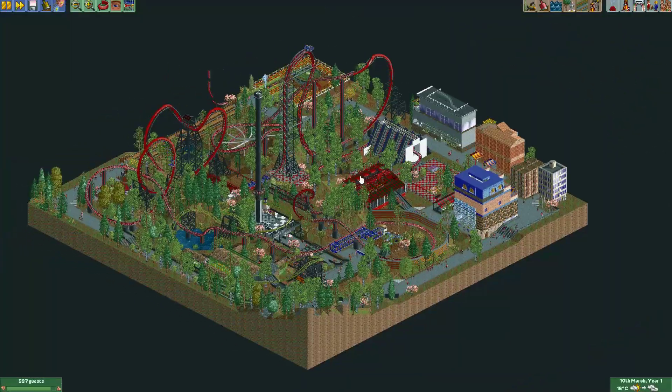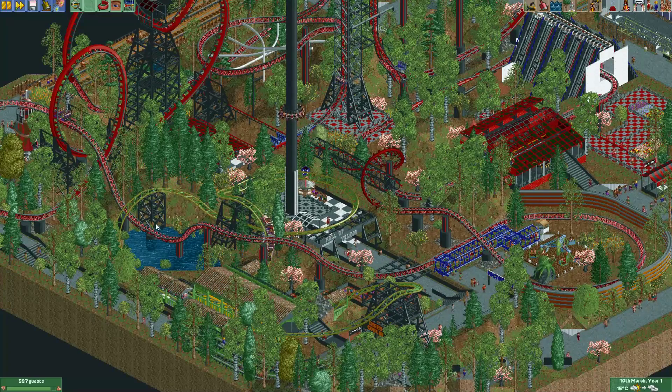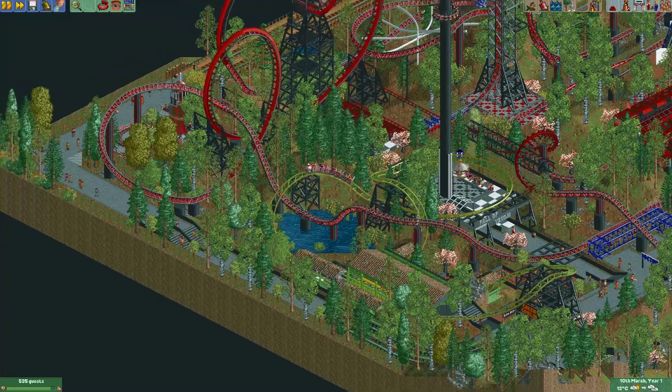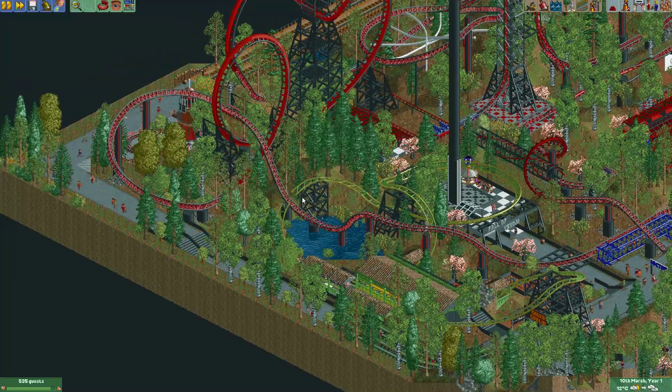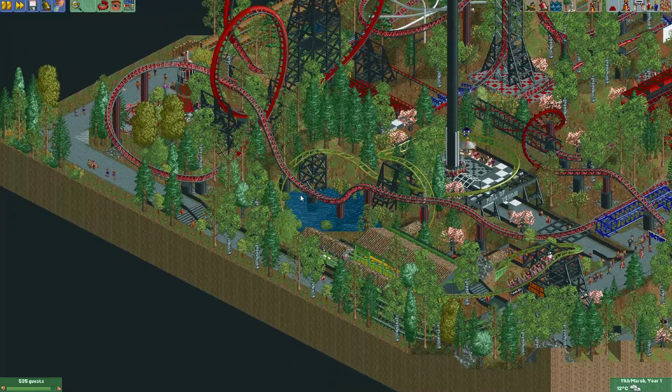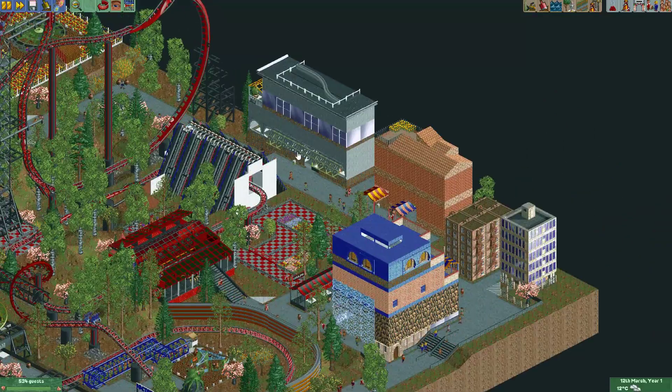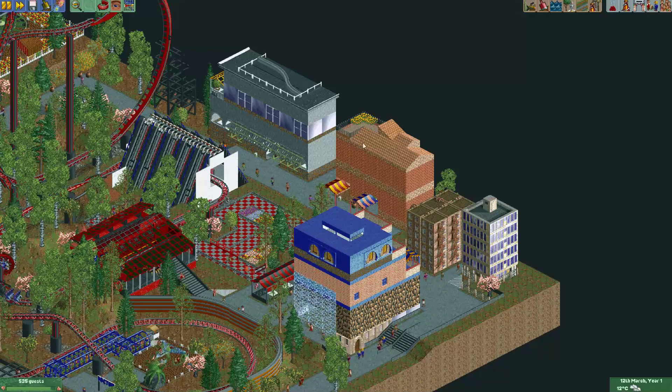Other than that there are some nice trees, plants, and a little lake. However, if you remove supports over water using the tile inspector, your track may become invisible, so be careful with that. There are also some buildings in the corner — some look nice, but when you have a building made of brick, you should really give it some windows. A building without windows will often look quite strange.